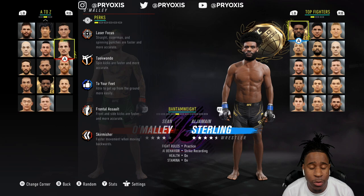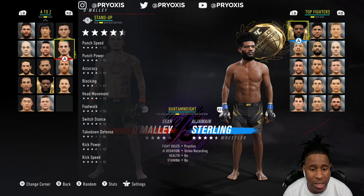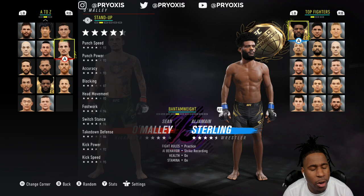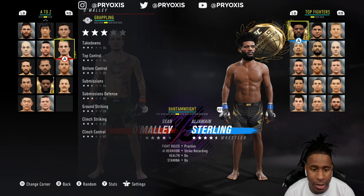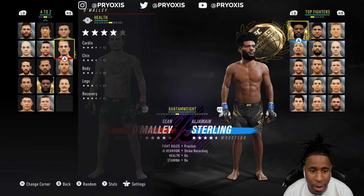Quick rundown on stats and perks — you can pause the video here and read these. He has Laser Focus, Taekwondo, Defeat Frontal Assault, and Skirmisher. His stand-up stats are very good; the weakest areas are takedown defense and blocking. You want to use head movement with Sean O'Malley, get out of the way, and fight from a distance. His grappling is basically 80s across the board, so avoid grappling exchanges. He has a good chin, good cardio, mediocre body health, and bad leg health.